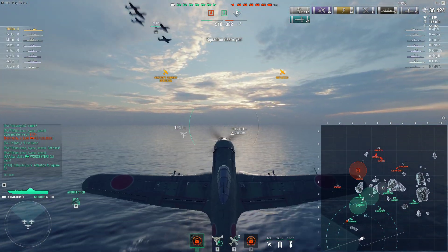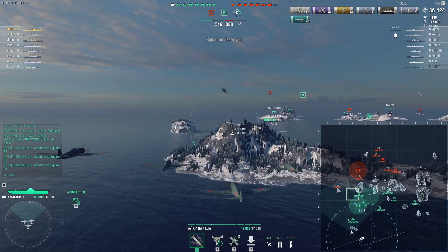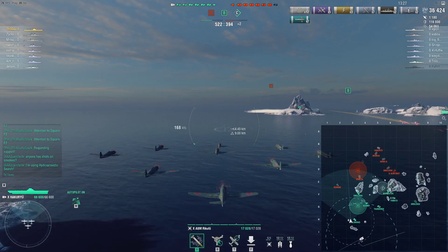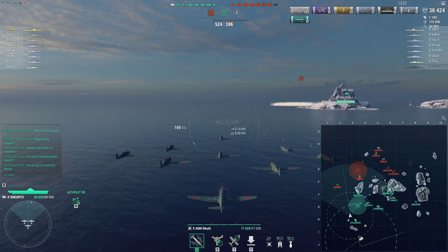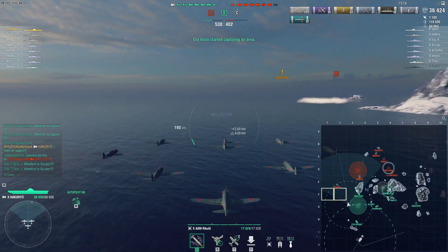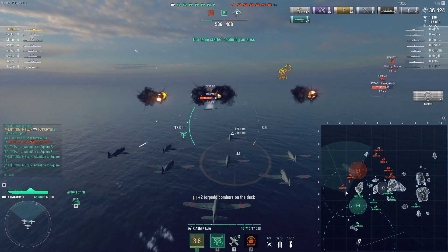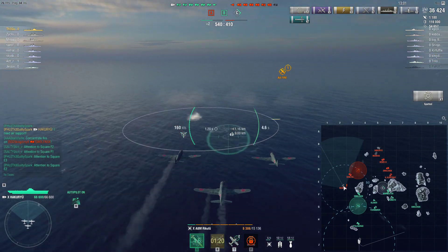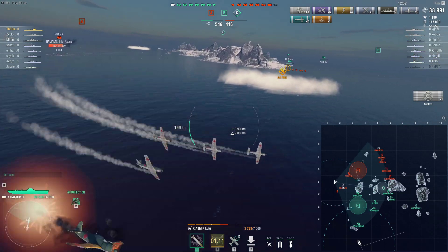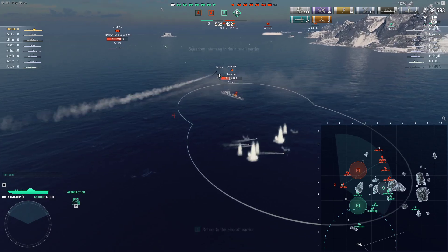I'm gonna go spot that out, turn my carrier around, and head in for that Gearing with my fighter. That Smolensk should be able to make short work of the gearing, but he's hiding from the Venezia. I'm in range now — he's turned north. There he is with his AA still on, surprisingly enough. Even if the Smolensk only gets one salvo on him, that's fine. Rake him again for another 4 rockets. If Smolensk gets smart because he's in cover, he'll just keep raking that smoke. We got a radar, I think.